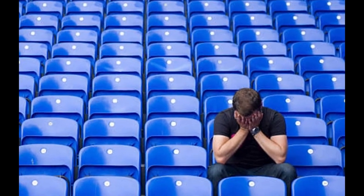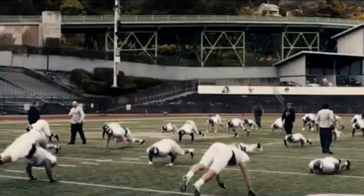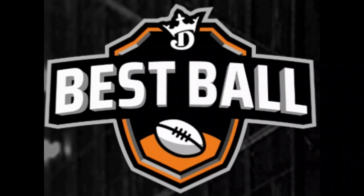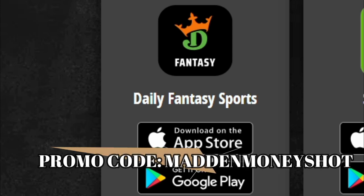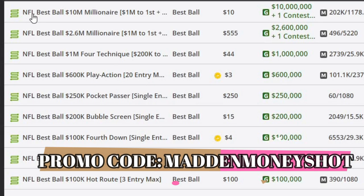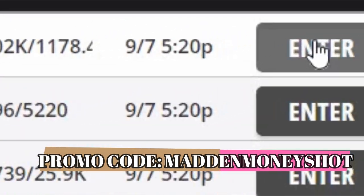If you're anything like me, you're already waiting for football season to start. Training camp is only a few weeks away, but you can get into the action right now with DraftKings' largest best ball contest ever — a 10 million dollar prize pool. To start playing, download the DraftKings app, sign up using code MadMoneyShot, enter the DraftKings best ball 10 million millionaire contest, and draft your team for the season.